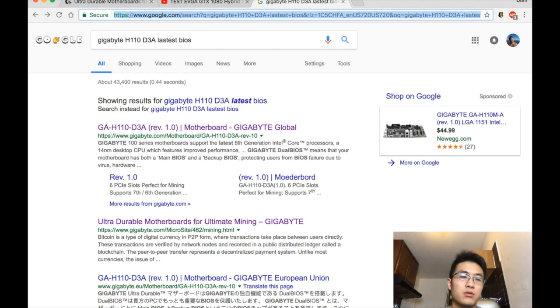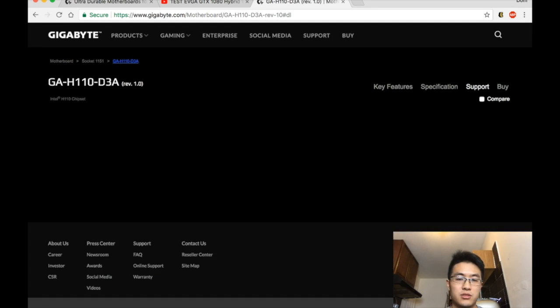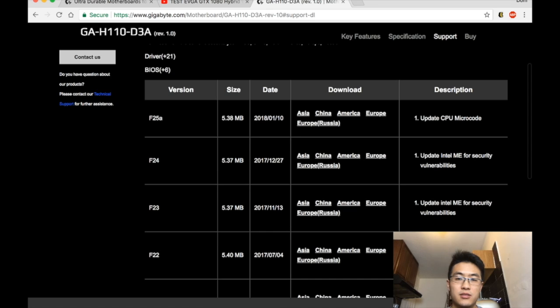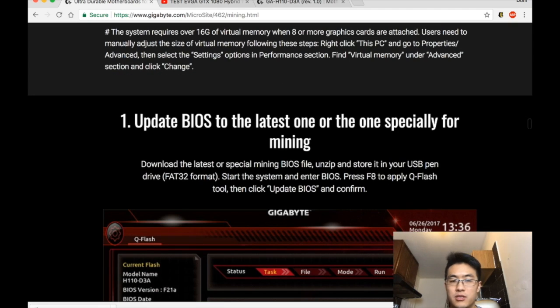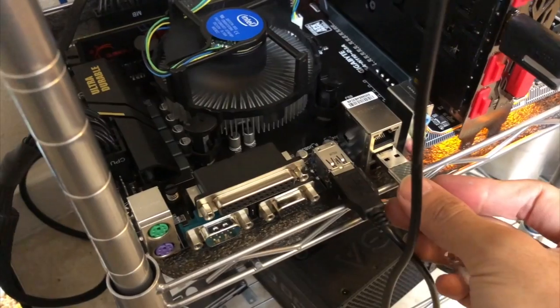The first thing when you get the motherboard is to Google the model. I Googled 'Gigabyte H110-D3A' and it takes you directly to the Gigabyte website. Go to Support and download the BIOS. The latest BIOS is dated January 10th, 2018. Download it not to your desktop but directly to your USB drive. Per the instructions, you download the latest BIOS file, unzip it, and store it on your USB pen drive.